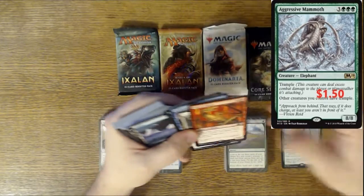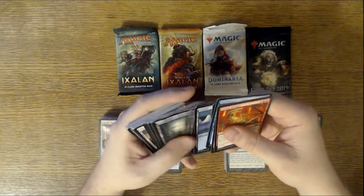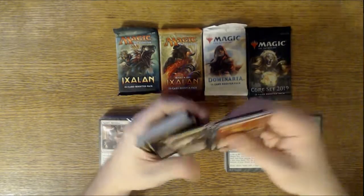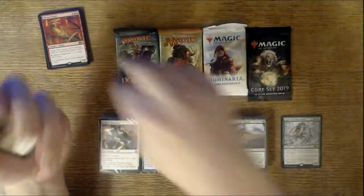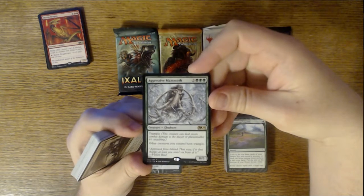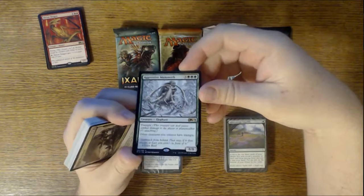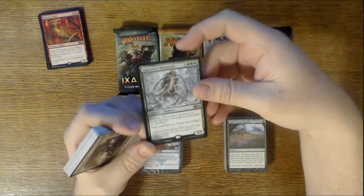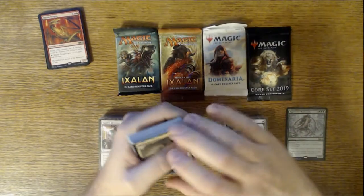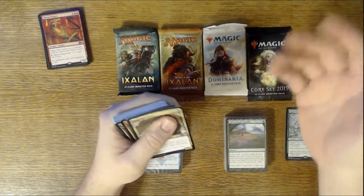These are all mostly worthless, but the Aggressive Mammoth is worth a few dollars — that's a good hit. It's played. I see it played a lot on Arena. It's actually a deadly card if you're not familiar with it — great for Mono Green Stompy. It's 3 and double green for an 8/8 trampler, and other creatures you control also have trample. So it's great for Mono Green. You certainly wouldn't want to play it in any deck where you don't have a lot of ramp.